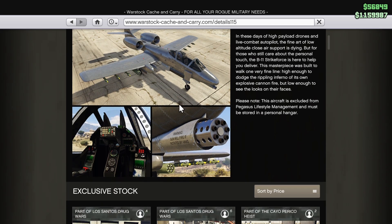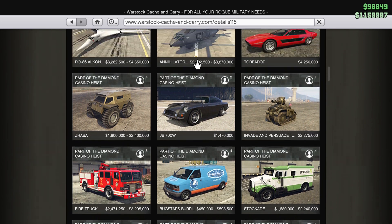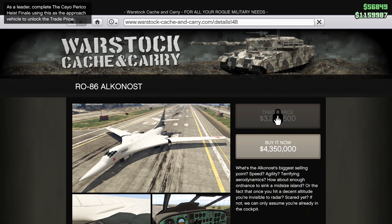Number three, the B11 — all it does is drag you around a little bit. And also number three, we've got the biggest plane in GTA, the RO86 Alkanost. I don't know if I said that right, but it's four million dollars.